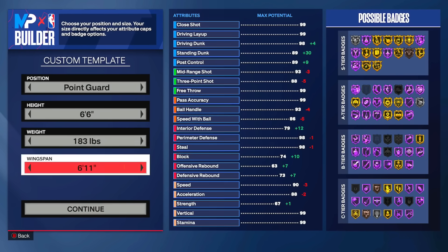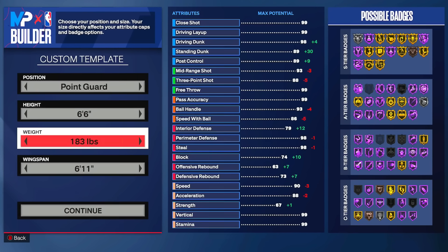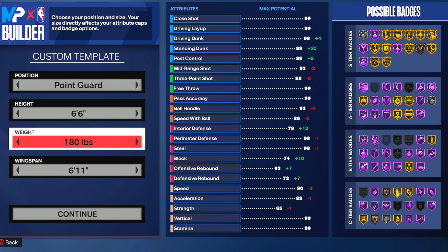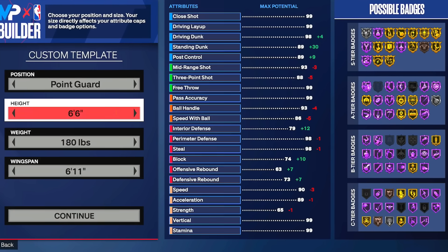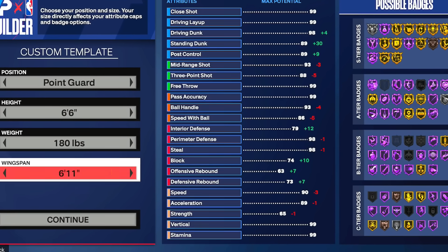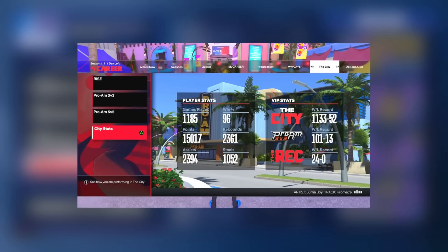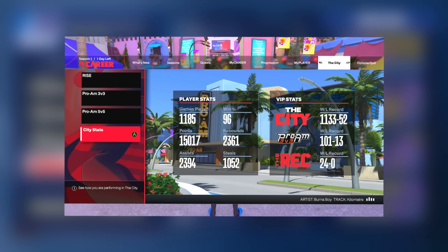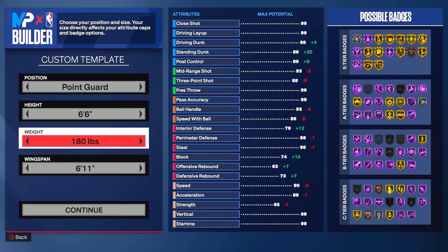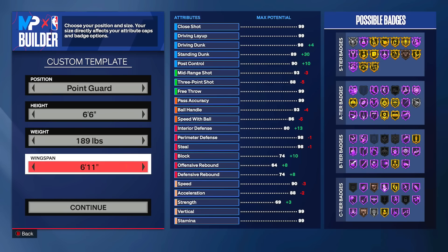I'm about to show you all five different builds for season two, including the one I've already put VC on. This is with all the new information from 2K Labs on acceleration and many other stats, all put together to save you money and create a very good build. I finished this season with a 96 win percentage, 1070 wins, 50 losses, 12 and 0 in the rec, and 95 and 13 in the pro-am.